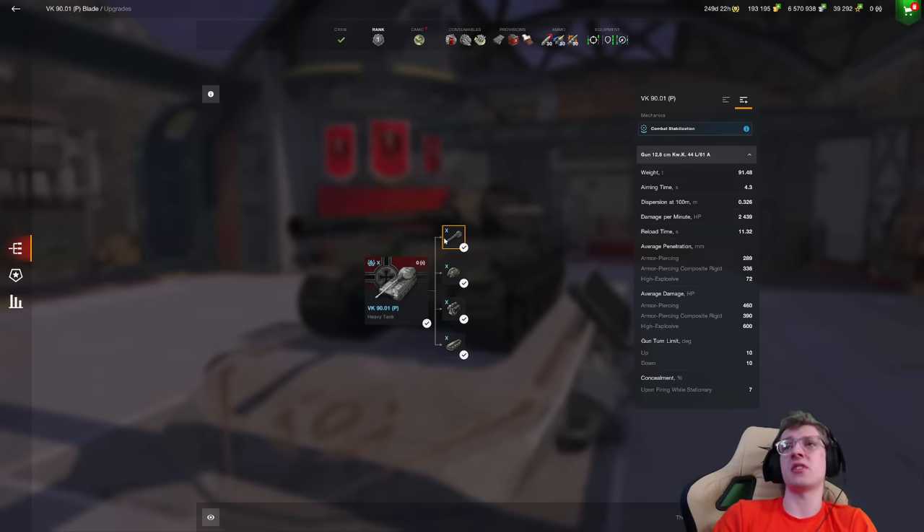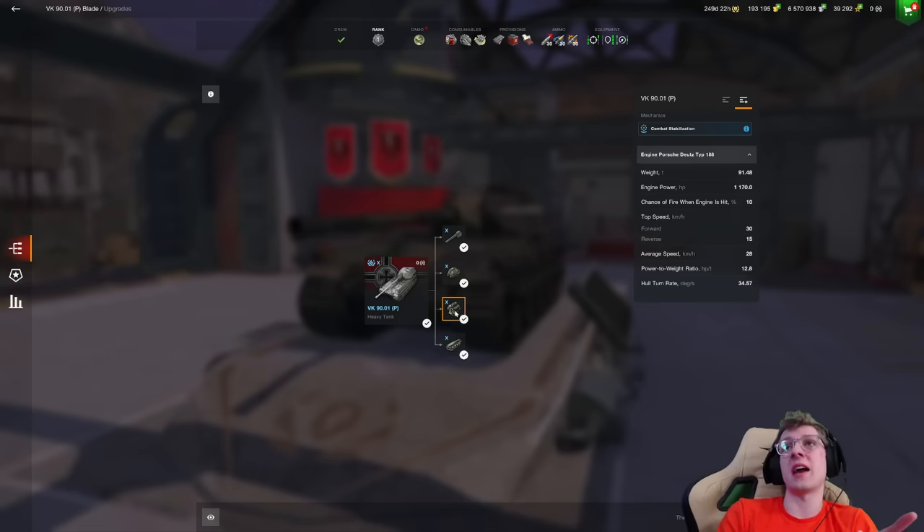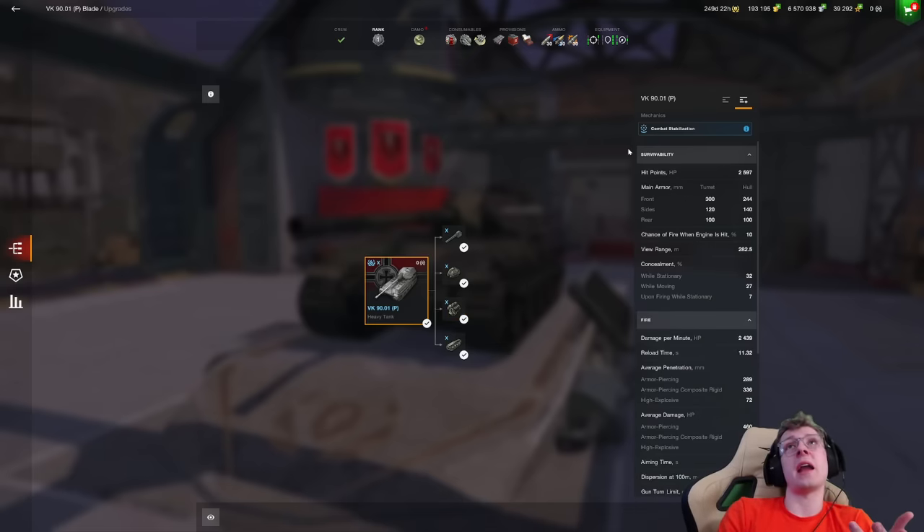The vehicle hits hard at 460 damage per shot, and it is oddly accurate — 0.326 dispersion. Yeah, this vehicle is really accurate. DPM-wise, it's pretty good at 2,400. It's average. The IS-7 has similar DPM, so it's enough to get the job done, especially when you realize this thing has 2,600 HP.